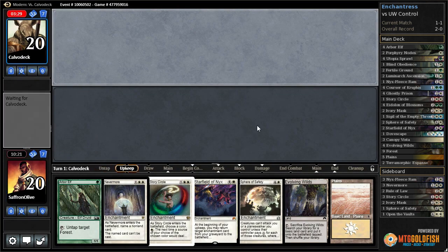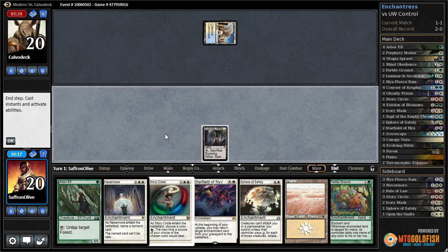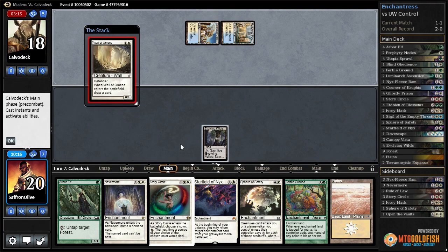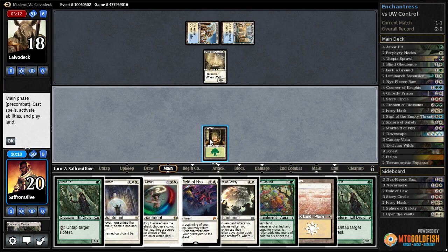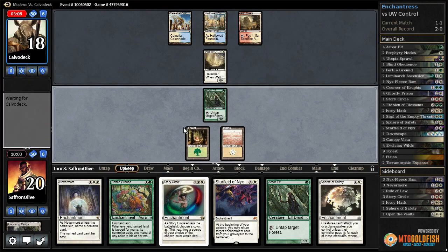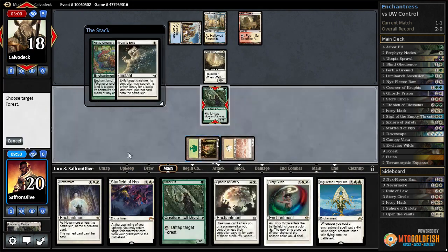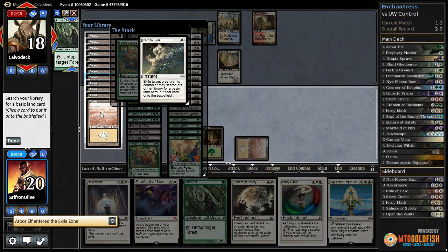Risky, risky, risky — tap land on turn one. Not a lot of great ramp. Evolving Wilds is good. The real question is: can our opponent kill us before they run out of time? Evolving Wilds gets a forest, land. Arbor Elf, Plains, go. Arid Mesa — opponent passes. Fertile Ground on our forest. That draws out a Path to Exile — we'll untap the forest in response so it doesn't do as much as our opponent was hoping. We get a forest.